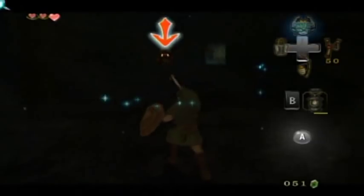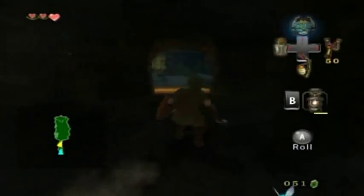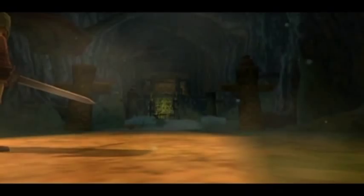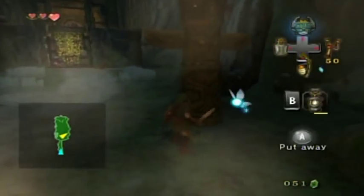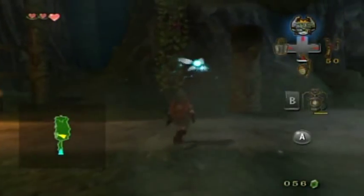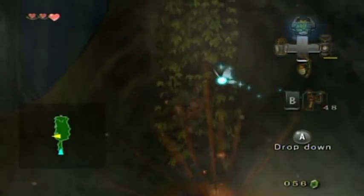Hello everyone and welcome back to the walkthrough — time to start the Forest Temple, the very first dungeon in the game. You get some keys right off the bat but they aren't much of a problem. It's spooky yet exciting. Right off the bat, you can roll into these totem poles and knock stuff off the top of them. I know what a blue rupee is.